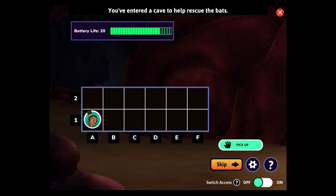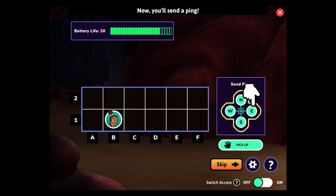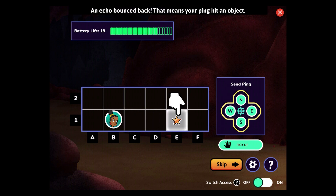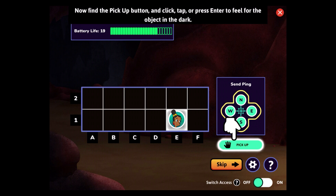You've entered a cave to help rescue the bats. Let's practice using echolocation to find an object. You can use the arrow keys, click, tap, or swipe. Now, you'll send a ping. An echo bounced back — that means your ping hit an object. It might be a part of the cave pressure you need. When you send a ping, you lose a little battery life. No battery life means you can't send pings. Move three squares to the east to E1 — that's where your ping hit an object. Now, find the pick-up button.